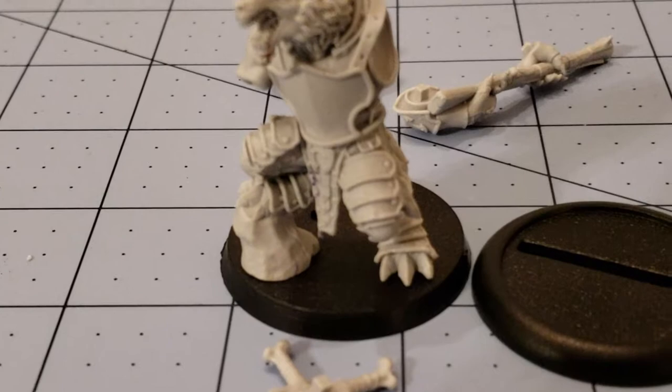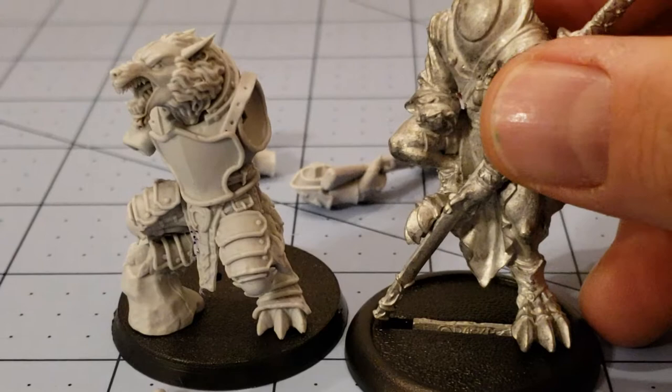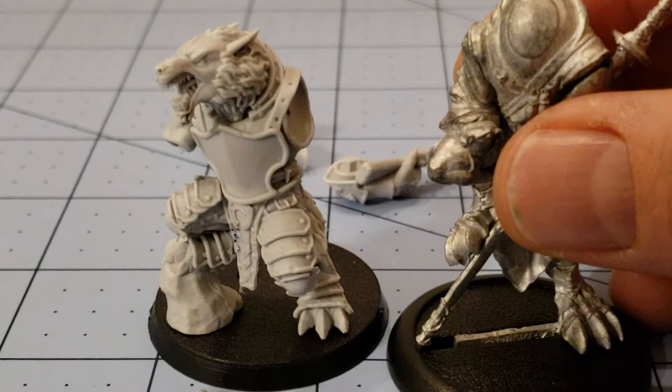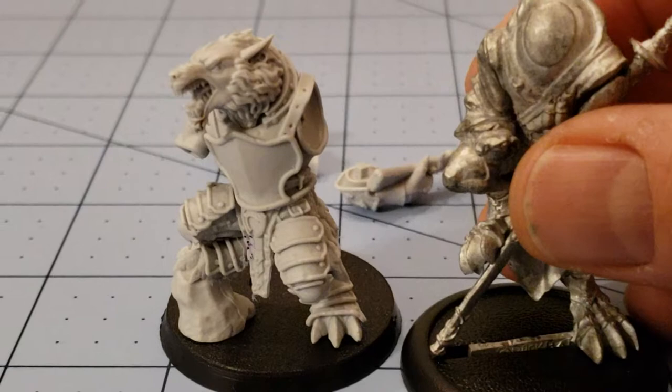Overall, nice balance. Both on 40mm bases there. The only actual Wolfen model I still have these days is an unpainted, unbuilt — what was he, a Prowler? His head's nearby. But you can see they're reasonably close in size, so I guess my initial complaints about him being a little bit on the short and stocky side are maybe a bit unfounded.